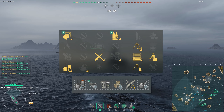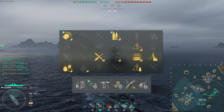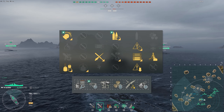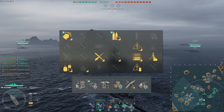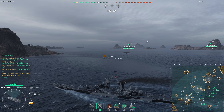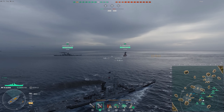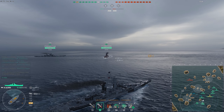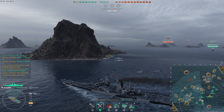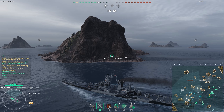Here's my commander build. I'm not quite sure why I'm running Survivability Expert instead of Heavy AP Shells. Alaska's health pool is already really good for a Tier 9 cruiser, and although her tankiness suffered quite a bit from the removal of the fire prevention skill for cruisers, SE doesn't really improve your resilience against fires because fire damage is percentage-based. So a bit of a potato build here.